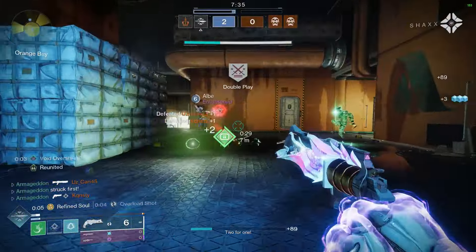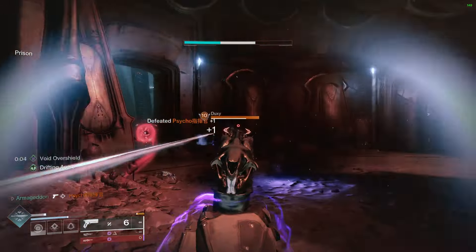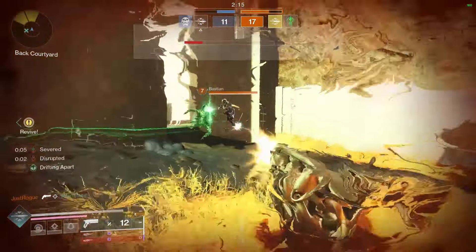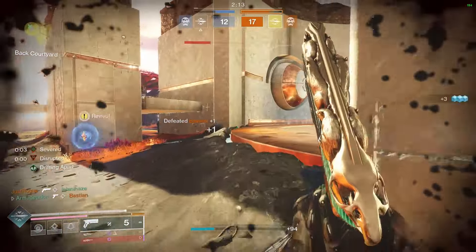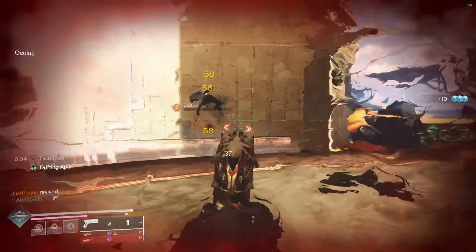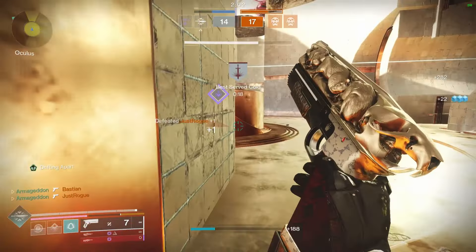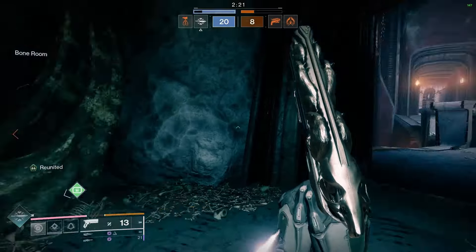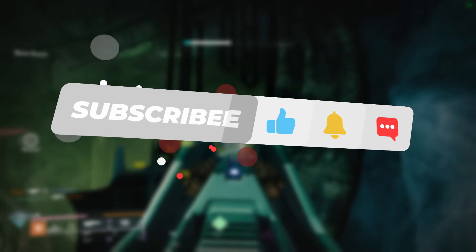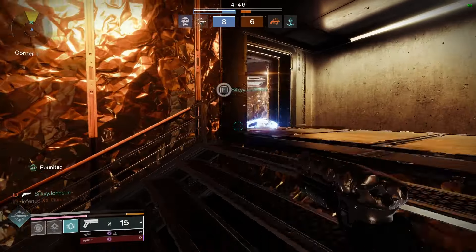This exotic is absolutely juiced to the gills right now and nobody has realized yet, but it actually gets crazier. Capri's has two other exotic functions that a lot of people don't know about. The first is that if you have a smoke bomb charge and you melee someone, it will explode that smoke bomb in your opponent's face automatically at the same time as you punching them. The grapple melee also triggers the smoke bomb explosion, and the extra damage from a grapple melee plus the smoke bomb explosion results in a one-hit kill.